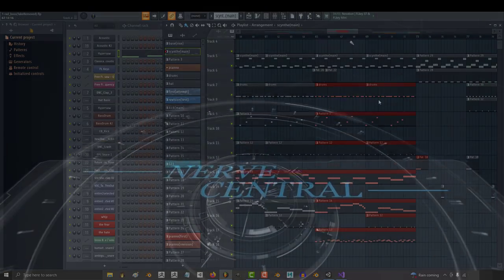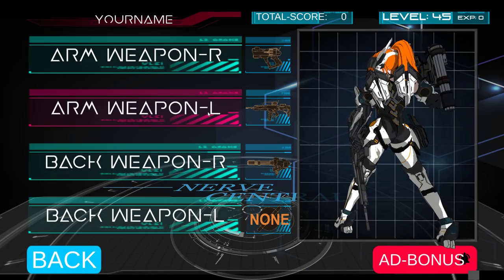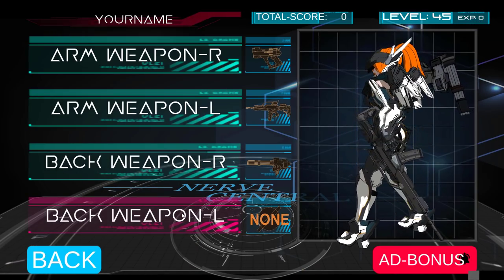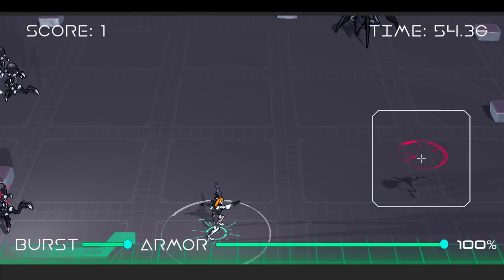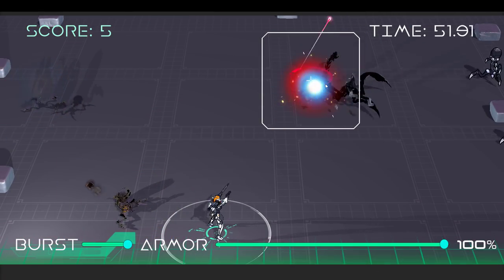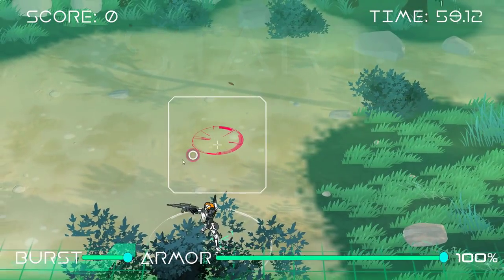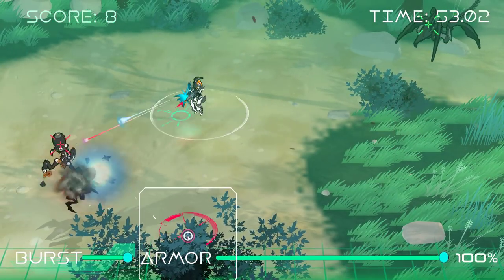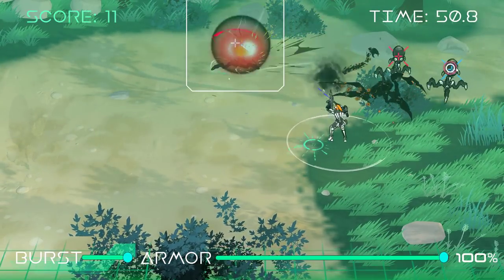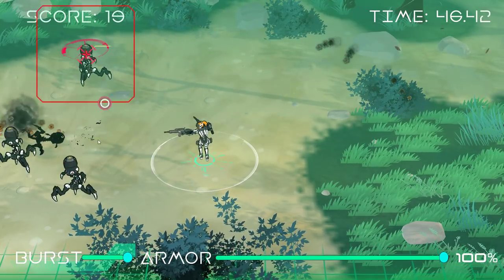My goal was to make the player feel awesome for 15 minutes, but because I was designing it for the phone, I had to keep the controls super simple. As a result, you the player only have to do two things: tap the screen to tell Exa where to focus her fire, and swipe the screen to control where she moves. On PC, you just left-click to aim and use WASD to move. Aside from that, everything else she does automatically — and she actually does a lot that most people probably will never notice, but I had a lot of fun adding anyway.